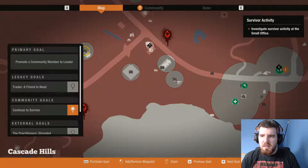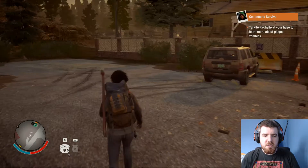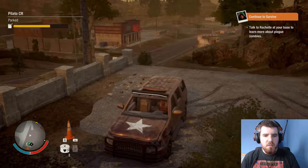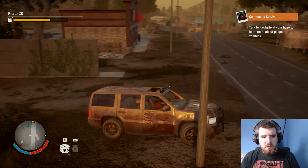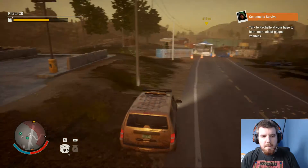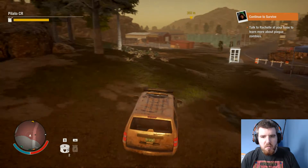What's going on here? Investigate survivor activity in the small office. Now, that's got to be dangerous because it's crossed away from the plague heart. But we'll do it — whether it's another person we're going to add to our enclave or not, I don't know. Probably worth checking out anyway.